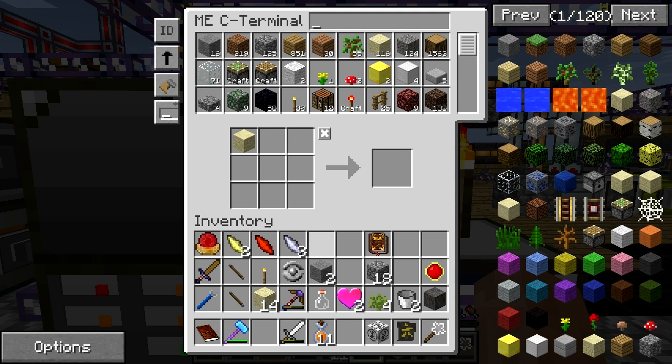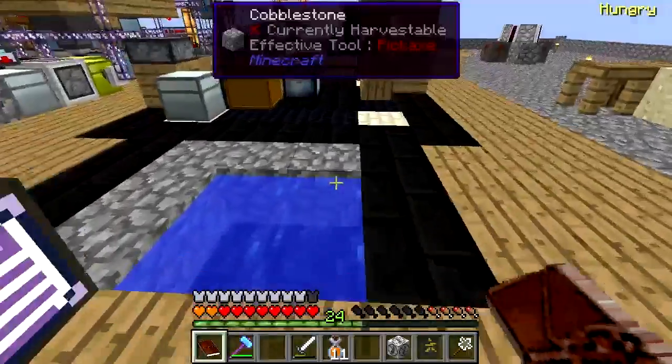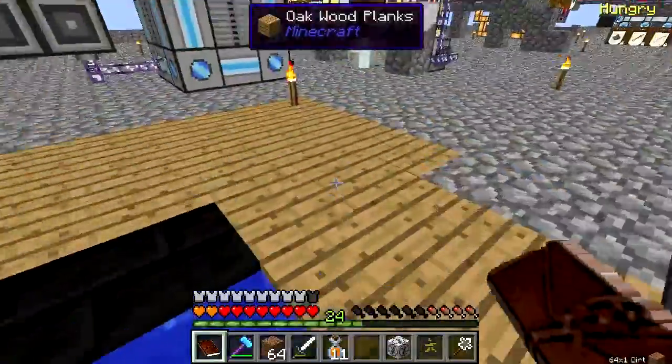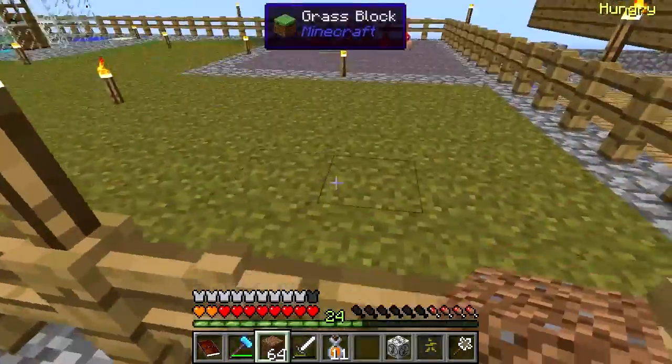So what else did we need? Ice, grass, netherrack - we've got the netherrack, the sandstone, and the obsidian. We just need TNT, ice, and grass. How are we going to get a grass block? We're going to need something with silk touch, or we can just go over there and hit the ones that are already on the ground. Get some dirt so I can replace it. There we go.